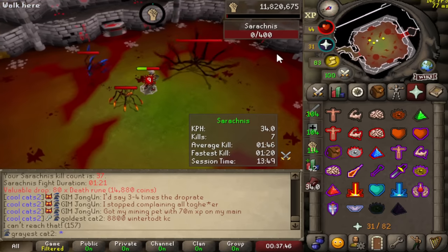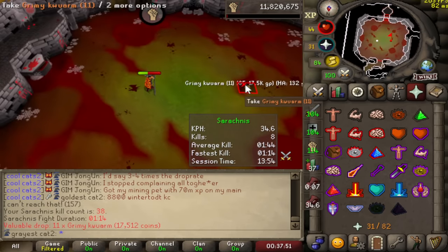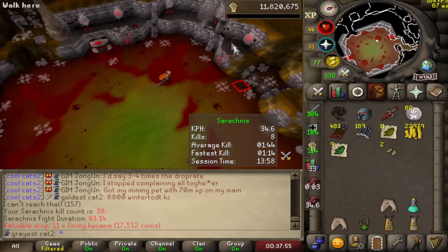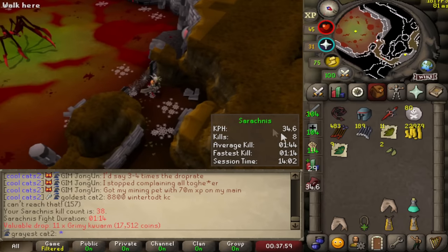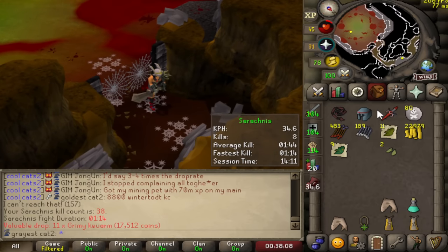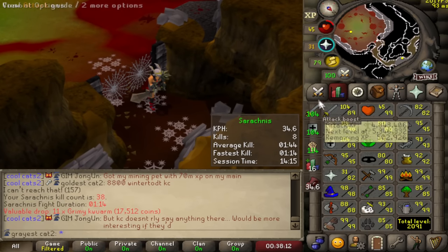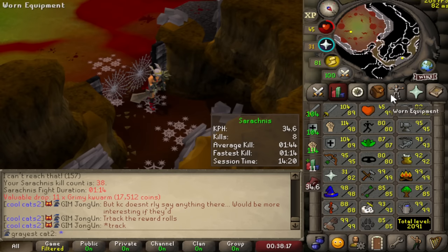That kill was decently fast — a 1:14, that is our new personal best, so I think that will be my last Serachnus testing kill. I know I did an extremely low sample size, only 8 kills, but honestly I think that's all I need to give my opinion. My opinion is pretty much exactly what I thought about the sword. It's not amazing when you're the level I am — level 118, 98 Strength, 89 Attack, 89 Defense — there's better weapons I can use.